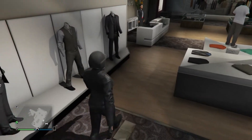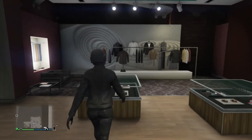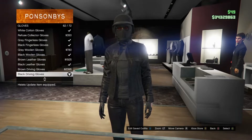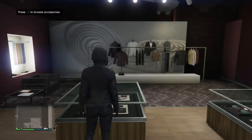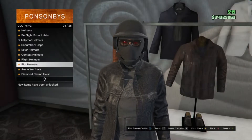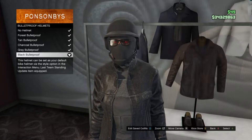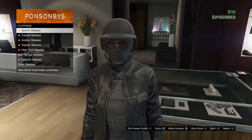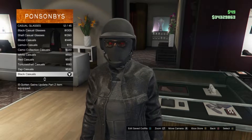After you guys equip your shoes, head to your accessories. Scroll down to gloves, which is on slot 10, and you guys are going to be equipping black driving gloves, which is on slot 62. Then head to your hats, scroll down to bulletproof helmets on slot 19, and equip the black bulletproof. Then head to your glasses, scroll down to casual glasses, and equip the black casuals which is on slot 12.